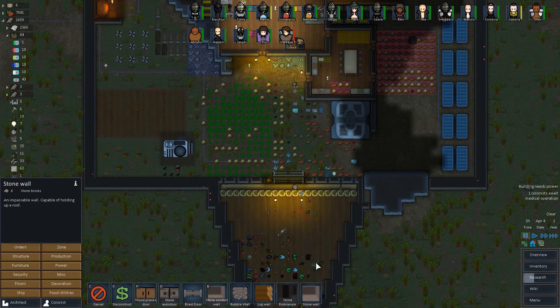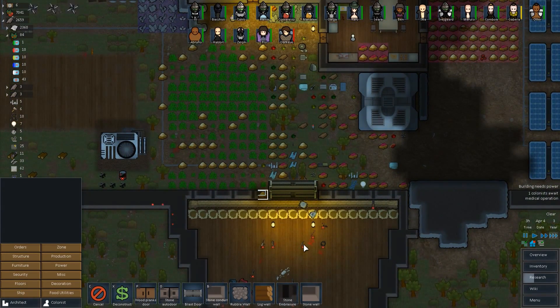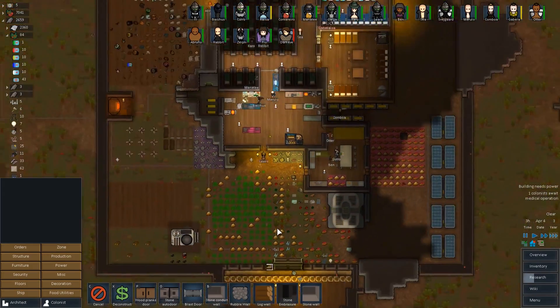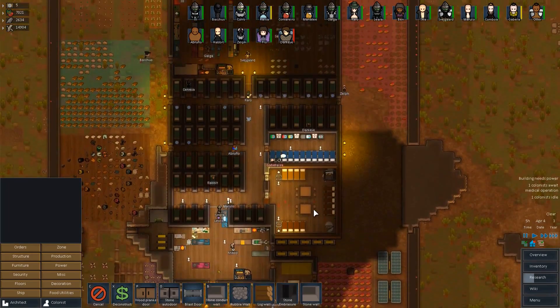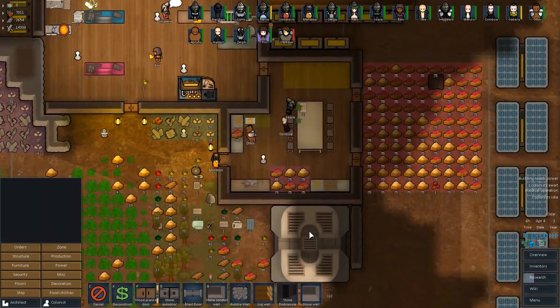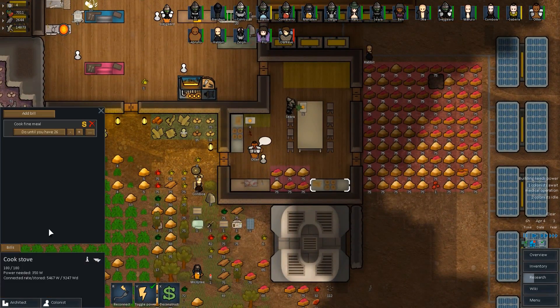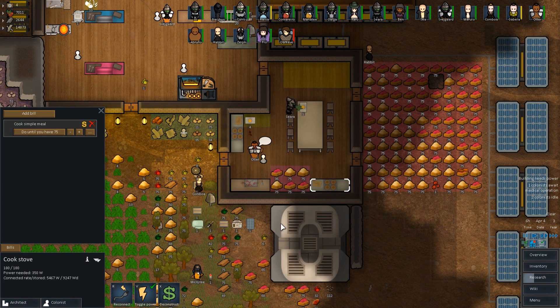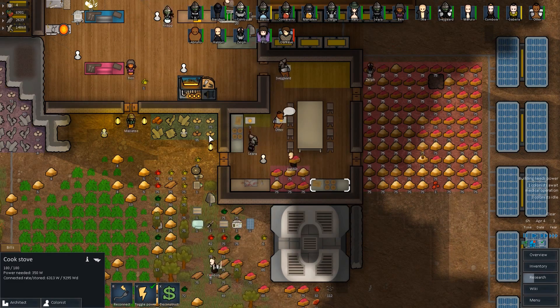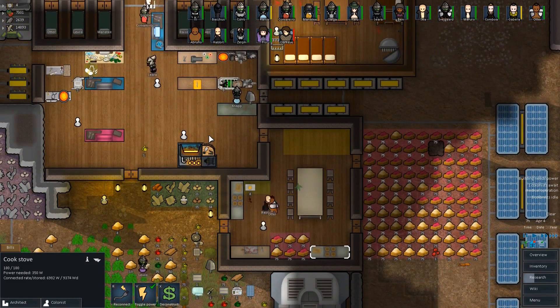Let's make our stone wall — stone block, right there. That's what I like to see. Our food supply is good — I think we're still going through a ton of it. Let's make this — we're going to do this. We're going to get rid of the fine meal, we're going to do a simple meal, we're going to do that until we have 75. Good. Because only one person is working at a time, which isn't right.